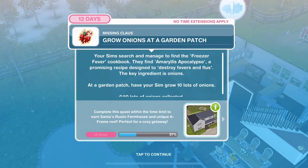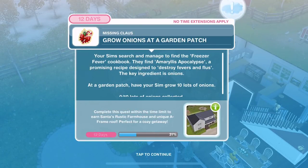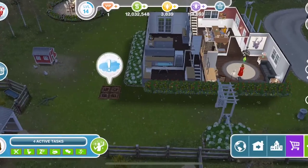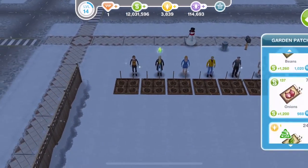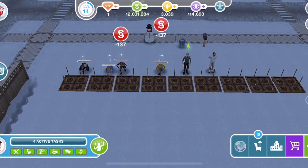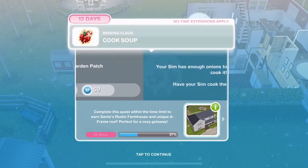Now we need to grow onions at a garden patch. Your Sims search and find the Freezer Fever Cookbook — they find Amaryllis Apocalypse, a promising recipe designed to destroy fevers and flus. The key ingredient is onions. At a garden patch, have your Sim grow 10 lots of onions — there is a garden patch out here. Scroll down to find onions — onions take 7 hours. Have 9 other Sims go to a garden patch and grow onions at the same time. They have now all finished growing their onions.